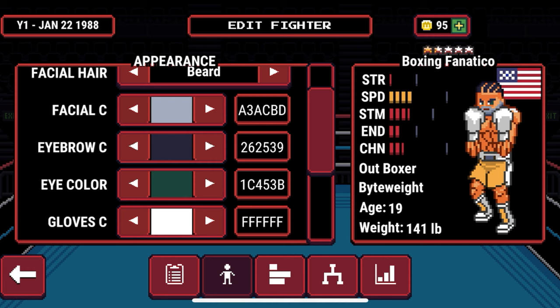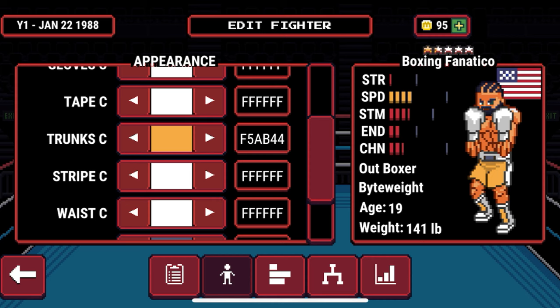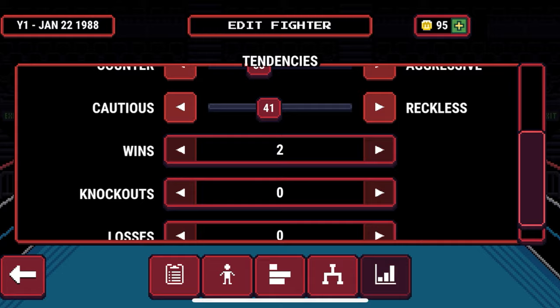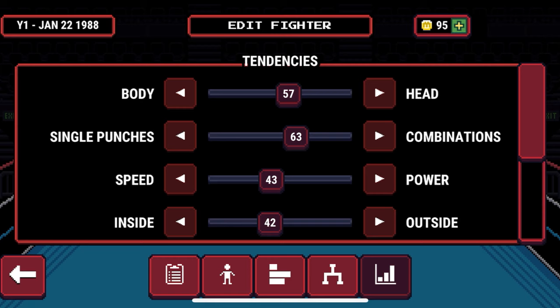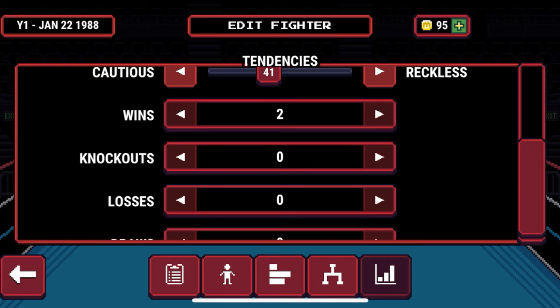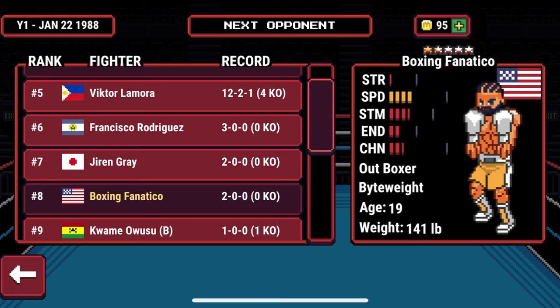You can change hairstyles, trunk colors, add a beard or mustache, change glove colors, and put in your fighter's name — it's all in your hands in terms of customization. This game prides itself on customization, and even though it's a 2D pixelated game, it's very robust, allowing you to create a 2D pixel version of yourself. It also has tendency sliders, so you can choose to just coach your fighter rather than fight yourself, letting the CPU fight in the style you prefer.